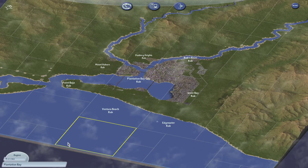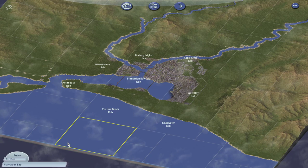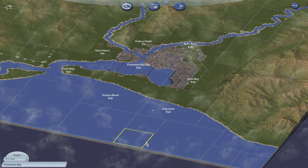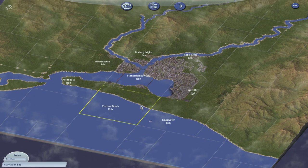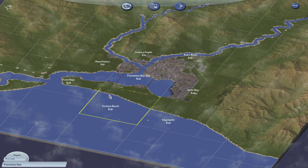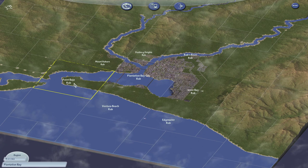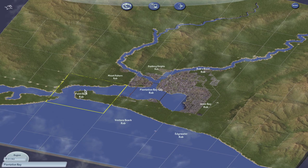Hey kids, and welcome back to Plantation Bay. I have some exciting name suggestions that I got in comments between when I made the last video and when I made this one. Chong Hoon Chiang 3002 recommended names for these three tiles — he recommended naming this one Cape Baha, and I've gone with Point Baha for this tile here.